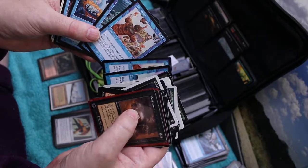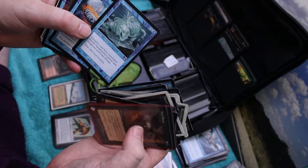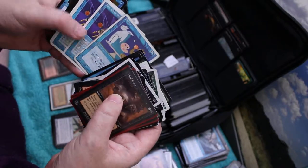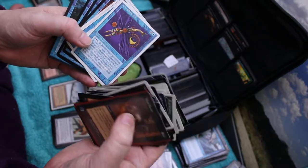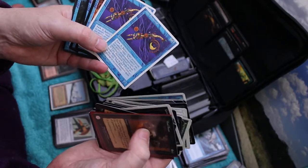Levitation - not Leviathan, Levitation. Aquamoebas, Deep Analysis - I used to love using these. Obsessive Search, Stasis. Yes, there was... I think this was a Stasis Chronotog deck or something. Stasis, Time Elemental and Time Elementals. Yes, I was going for serious control at this point.